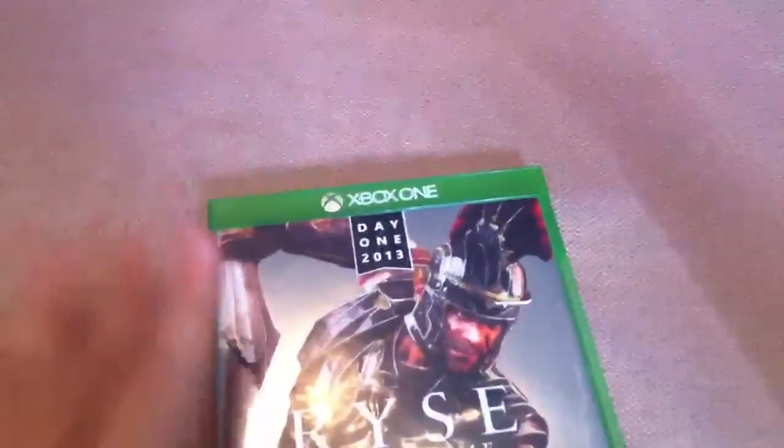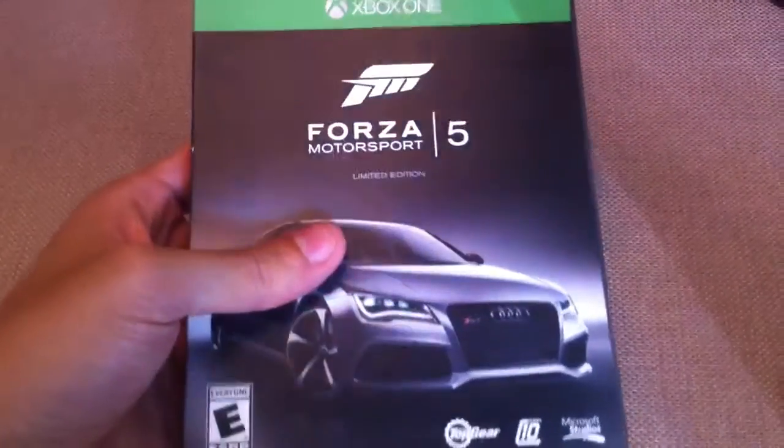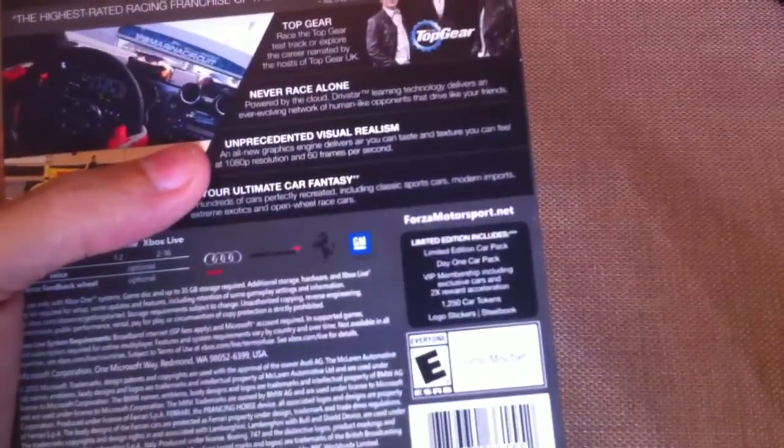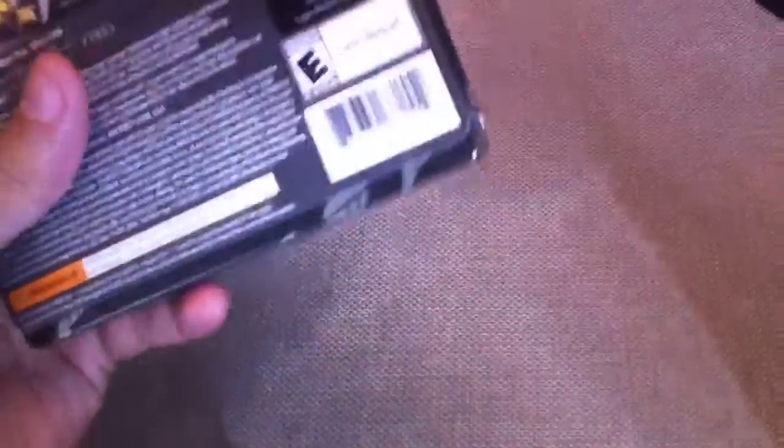I also got an Xbox One in addition to the PS4, since the Xbox is my preferred console. I got the Day One Edition of Ryse: Son of Rome — there isn't much difference from the standard version besides the shiny box art and maybe a little DLC. It was a decent game but a little boring and repetitive. I also got the Limited Edition of Forza Motorsport 5, which comes in a steel tin and includes a Limited Edition car pack, a Day One car pack, a VIP membership with exclusive cars, 2x reward acceleration, 1,250 car tokens, and some logo stickers. Being a big car guy, I had to get that.